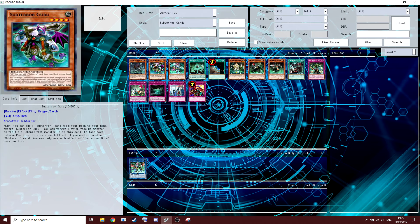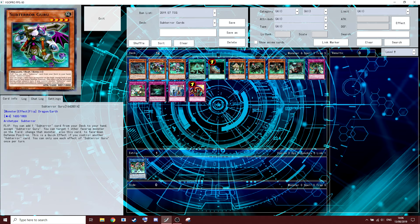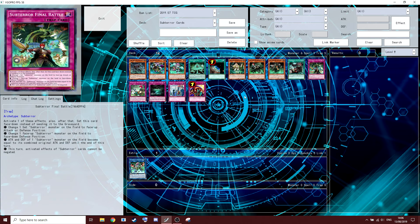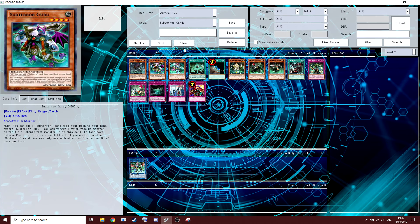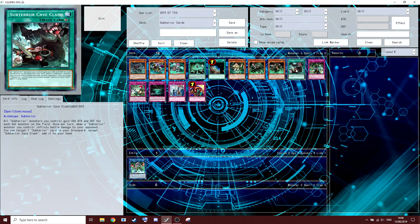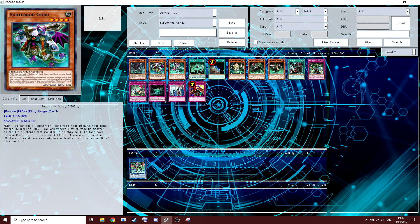She's actually pretty good removal. You slow down the game enough that her attack spin is really good, and her being destroyed to search is pretty solid. Also she's another face-up Sub-Terror card to make Guru a quick effect. You need another Sub-Terror card on the field to make him a quick effect — you also have Cave Clash, and Maestrix coming out can help too.